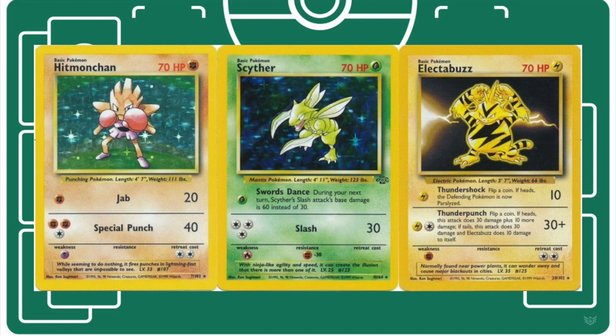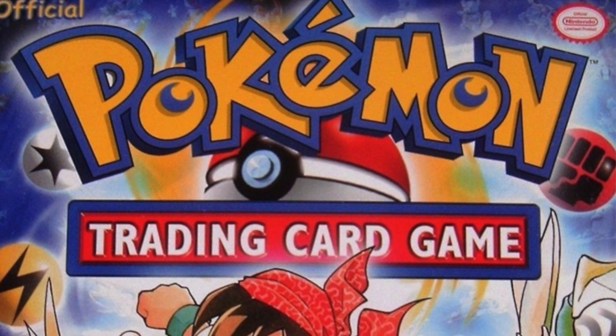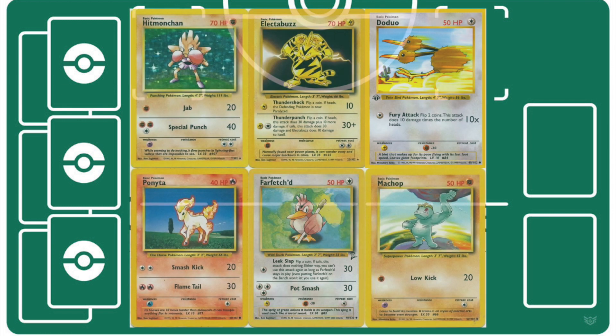Before magazines started reporting on the best decks they had seen at tournament or through playtesting, all people had to go by when deck building was starter decks and how those were constructed, the suggested deck lists officially published in Nintendo magazines, or decks that they saw in the Game Boy Color game. But one thing all of these decks had in common is that most of them ran at least 20 Pokemon and were a little scarcer when it came to trainers. When the idea of Haymaker was first being thrown around in those early versions, it included Hitmonchan, Farfetch'd, Ponyta, Machop, Electabuzz, and Doduo.